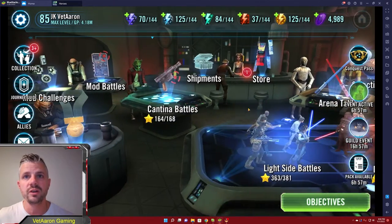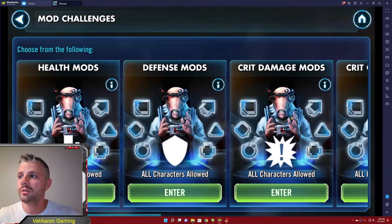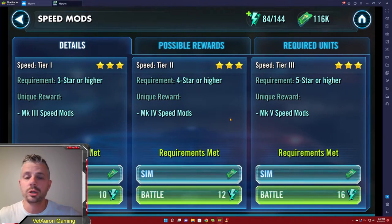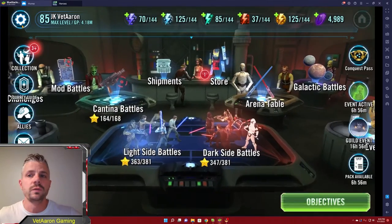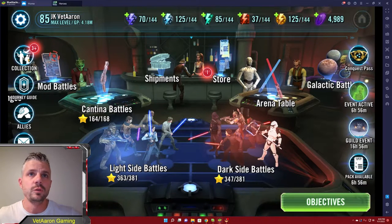Your main source of mods are going to be the mod challenges, and it tells you right up top exactly what you're looking for — speed, potency, offense. These are where you're going to farm your mods and you're going to want to get up to the top tier and farm only the top tier. It's a little more energy but the mods you want are the top tier mods. You're not going to mess with three dot or four dot mods — only five dot, and then six dot once you're able.